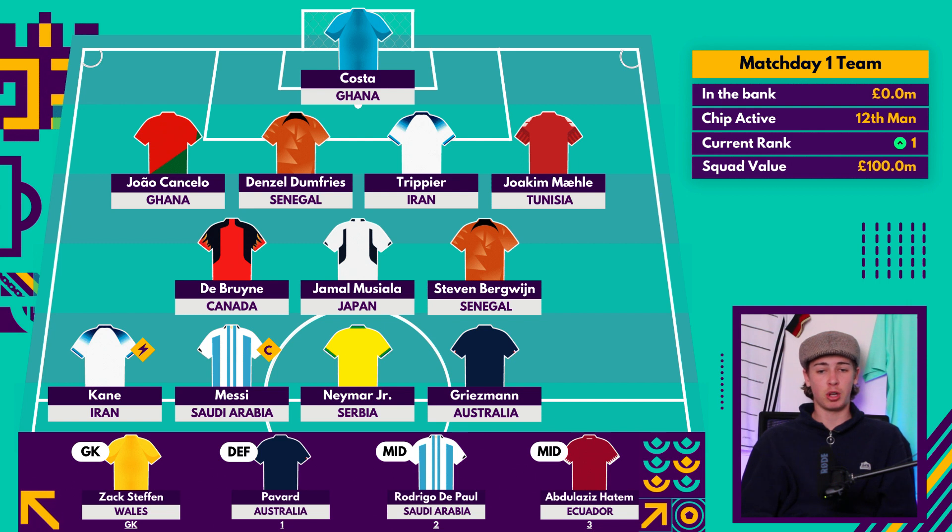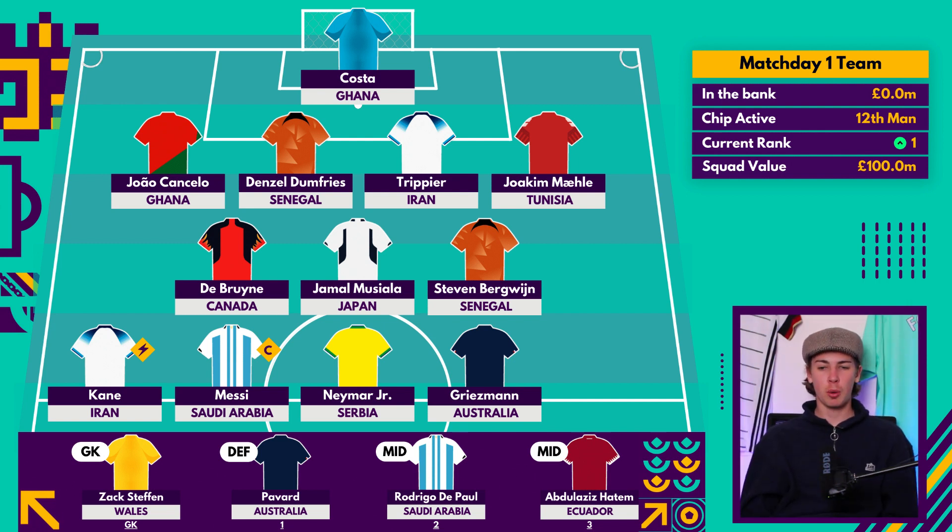At the third bench position we have Abdulaziz Hatem at £4 million, who looks nailed for Qatar's starting XI based on their recent international fixtures. Consistent starting minutes at £4 million is always great value, and if another squad player blanks he can come in and chip in with a couple of points. The total squad value comes to exactly £100 million with £0 in the bank, and we have activated the 12th man chip with Harry Kane.